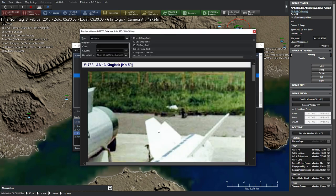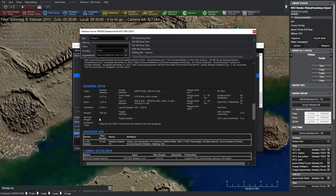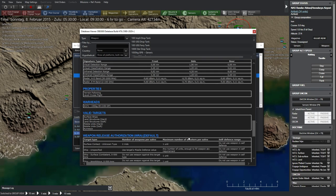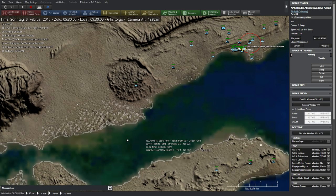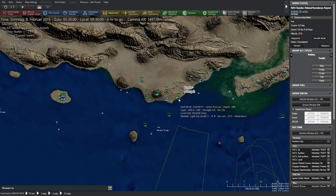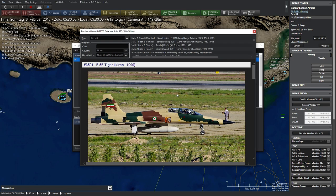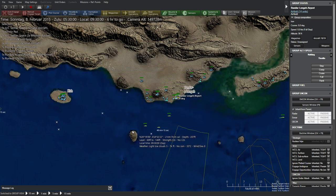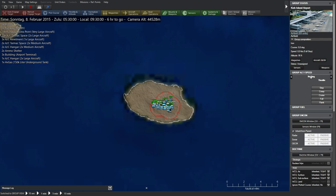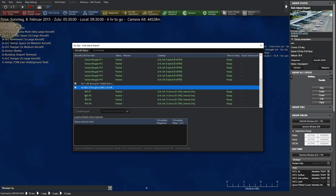We've also got the King Bold, a standoff TV-guided missile, fairly large at 760 kilos but relatively slow with limited range — possibly good for a follow-up strike. Further down there's another airport with 19 aircraft — exclusively F-5F Tigers carrying 3-4 general purpose bombs. Over at Kish we've got more F-5 Tigers, some Tomcats, and MiG-29s.